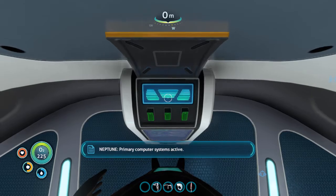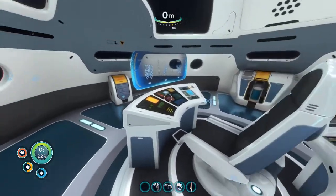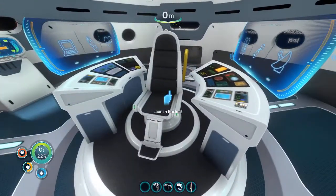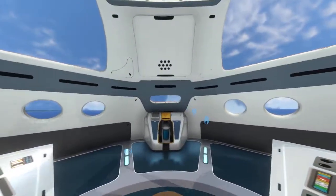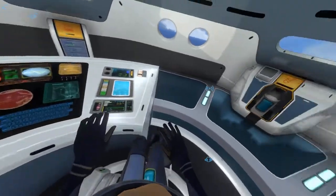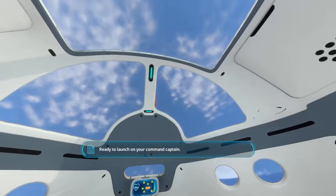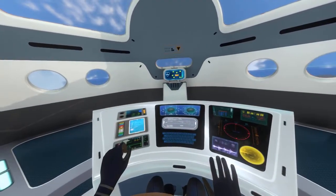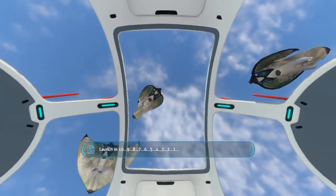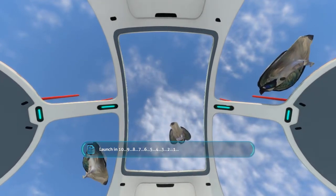Boot up the CPU. Primary computer systems active. I think everything is set - we are good to go. All systems are go for lift off. There we go, let's do this! We know what we're doing. On your command, captain. Launch in 10, 9, 8, 7, 6 - look who's come to see us off - let's go!